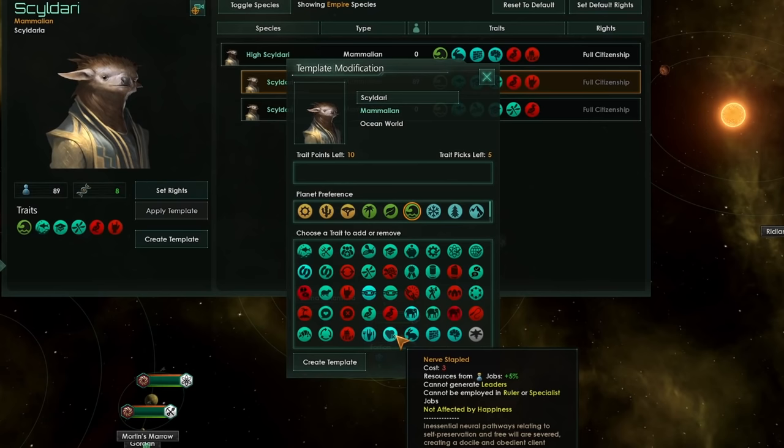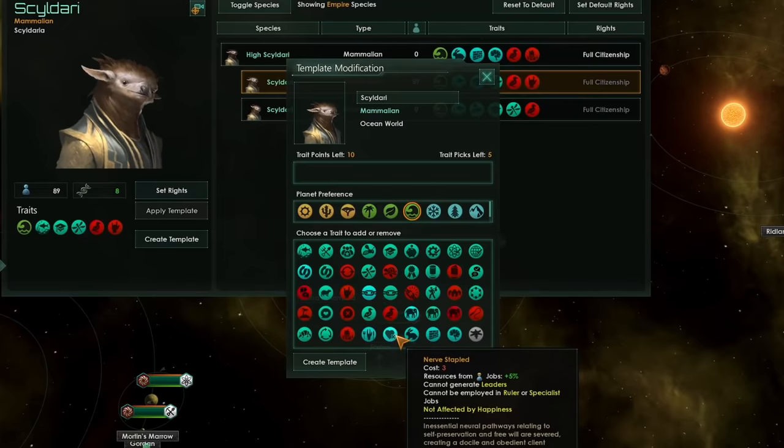Nerf-stapled is very good even if you don't have slaves and you are an egalitarian empire — you can slap this trait on certain xeno species and basically they're going to behave like slaves. It will give them an extra 5% bonus to resources from jobs, they will not be able to generate leaders and cannot be employed in ruler or specialist jobs, but they will not be affected by happiness. Nerf-stapled is very very nice if you have a chattel slavery species in your empire and they're getting a bit unhappy.